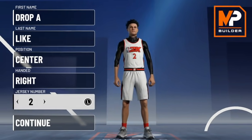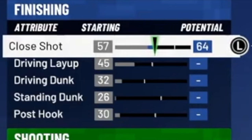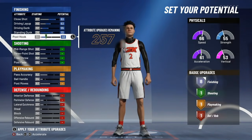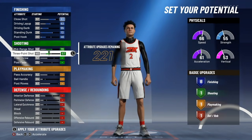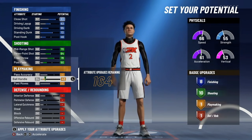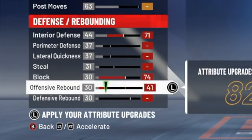For the seventh rarest build in NBA 2K21, we're going to go with the center position and select the pure yellow pie chart. We're going to max out close shot, driving layup, driving dunk, and standing dunk, and go with a 46 post hook. Then: 70 mid, 64 three, 70 free throw, and 50 post fade. For playmaking, just touch ball handle and put it at 43.